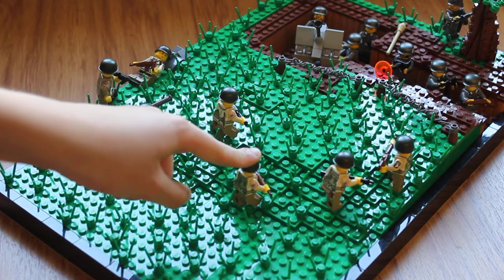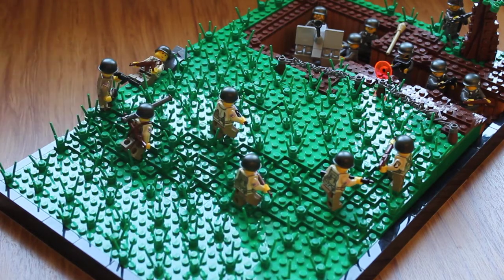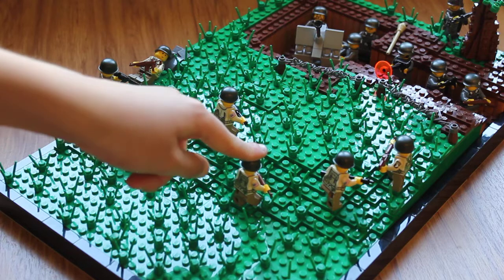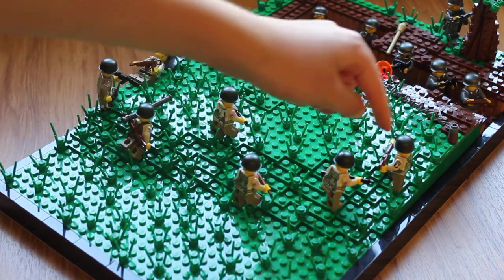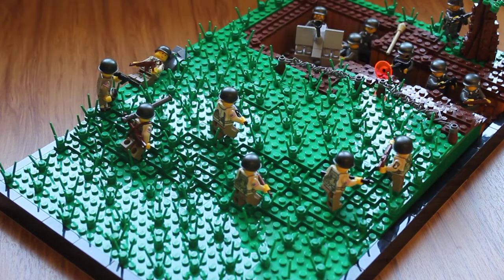Coming up the slope I've got the commander with a Thompson gun, a guy with an M1 Carbine with a short stock para stock, and a BAR gunner. These guys are all Brickmania minifigs — Brickmania stickered with their insignias and logos on their shoulders, and they're all using BrickArms weapons.